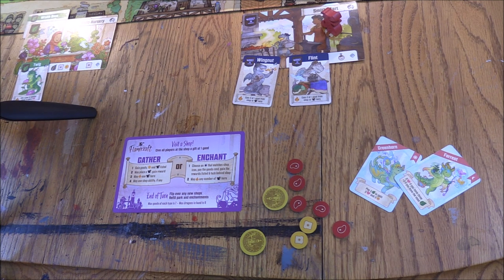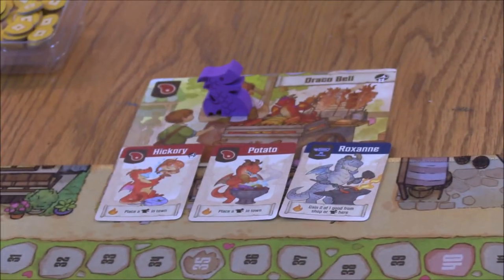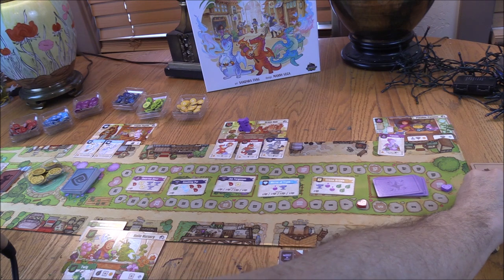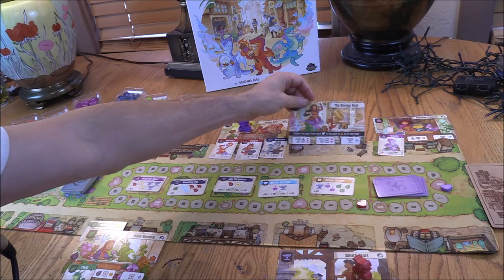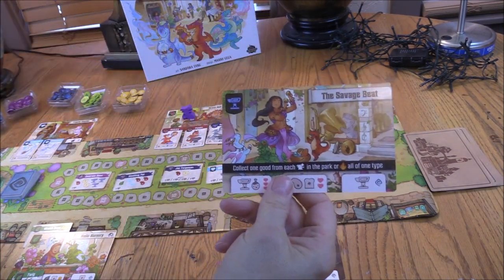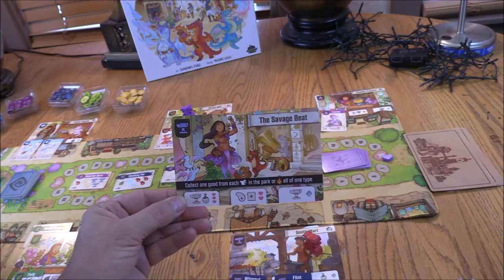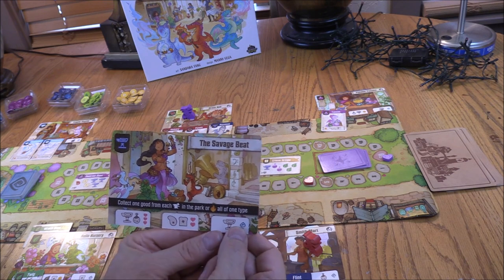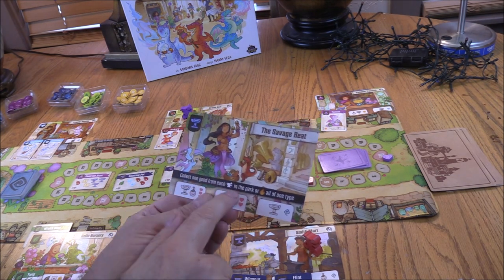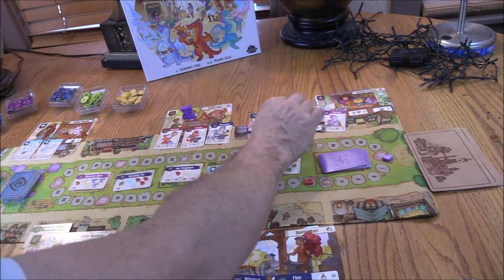Let's look at the Savage Beast. It provides iron, and doesn't have a starting dragon — it has slots for iron or potion. The placement rewards are notable: three points for placing in the first slot, two points in the second, and a fancy dragon for the third. Plus its shop ability says: collect one good from each dragon in the park, or fire all of one type. That is a powerful ability — you'll want to get over there.